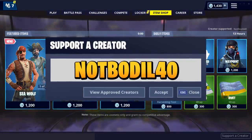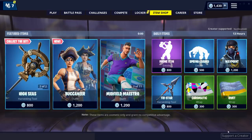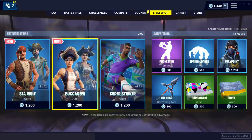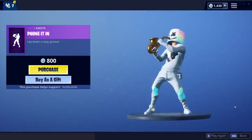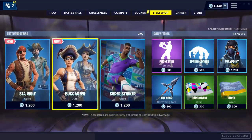We have Seawolf and Buccaneer, which are really cool skins. If you end up getting them, please use code 'not-boreal-40' on the item shop. To use the code: hit 'Support a Creator' in the bottom right of the item shop, write 'not-boreal-40', hit accept, get the checkmark, and then anything you buy supports me.